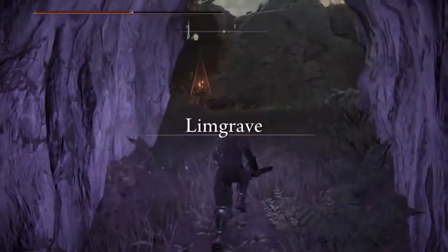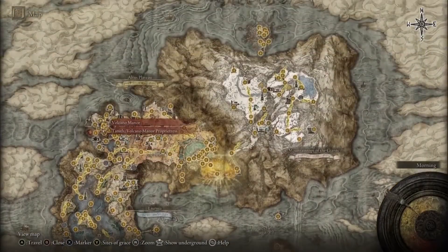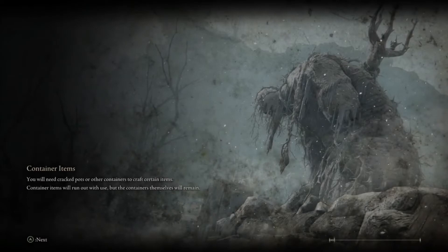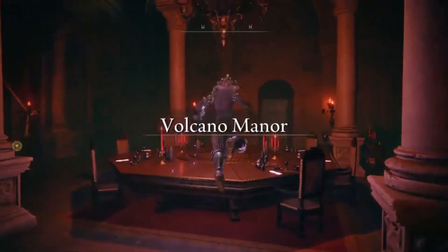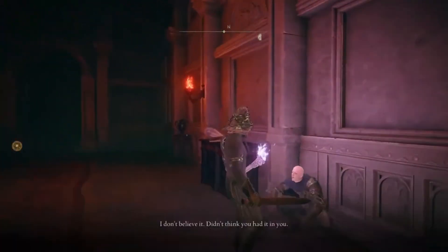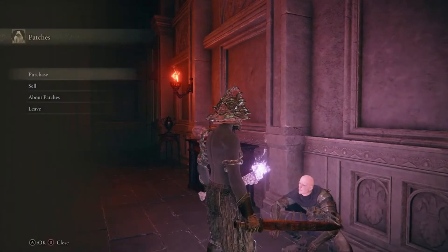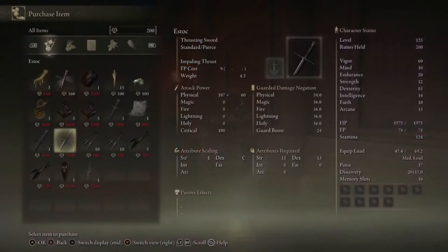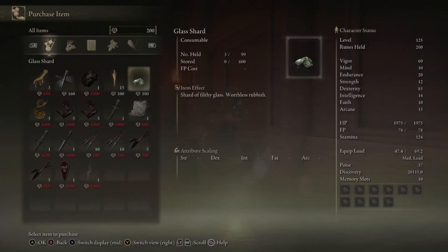So I'm just gonna go back to the entrance and then fast travel up to Mt. Gelmir — Volcano Manor. And then just back here in the entrance of the Volcano Manor will be Patches' shop right here. Now he will sell you stuff and you can buy the Parrying Dagger from Patches, as well as some other nice things like Margit's Shackle.